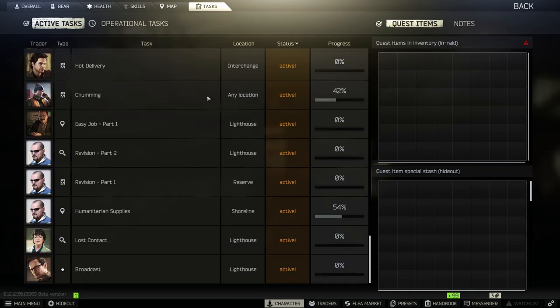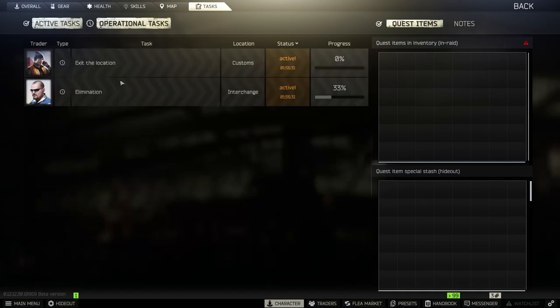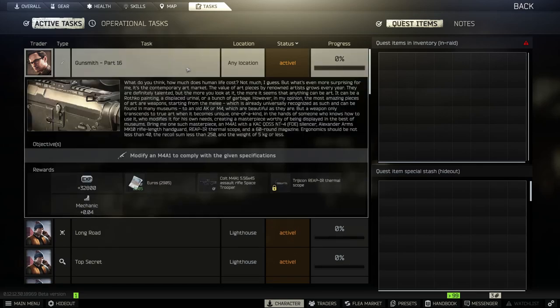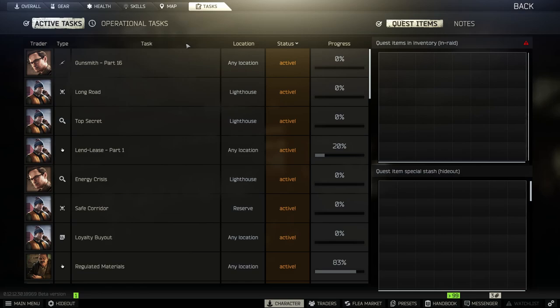Not only do you unlock new items to buy from traders and get additional rewards, but you also have operational tasks you can do. At the end of the day you get a ton of XP from tasks — Gunsmith Part 16 for example gives me 32,800 XP, and that's not even with any bonuses from the hideout. I'm not sure if the Intel Center helps with XP, but it definitely helps with cash. I don't have my library upgraded yet in the hideout but tasks are the way to go.